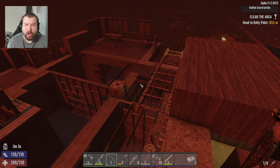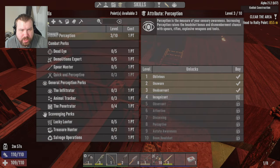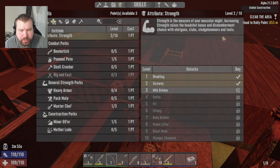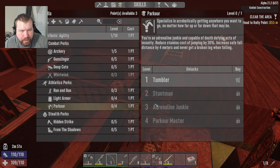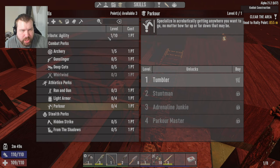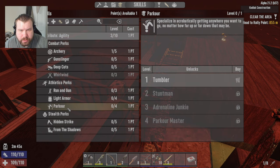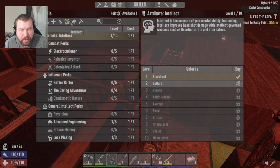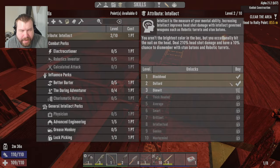I got three points — awesome. What can I put these points in? Perception level three, Strength level two. Let's go for agility — we have nothing in agility actually. Let's do that. I still got one point left. Intelligence, we need to work on level two actually. Alright, we'll start with that.